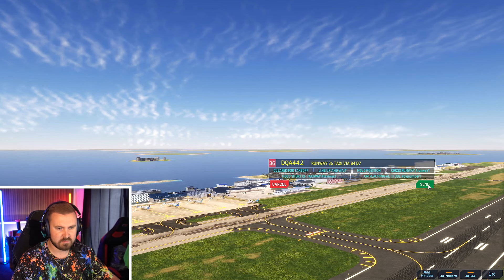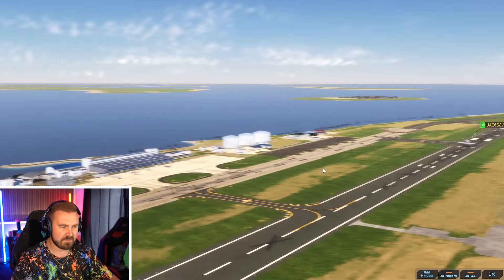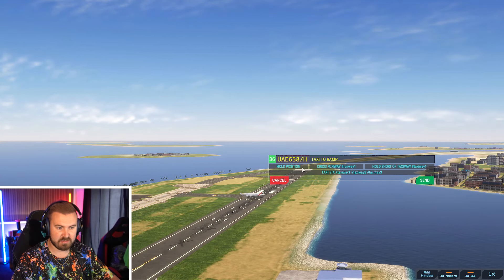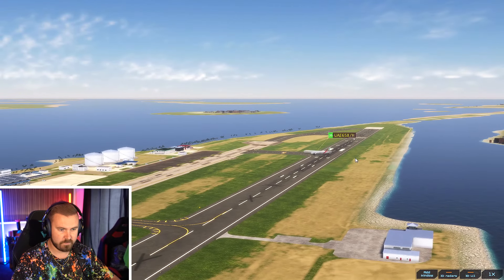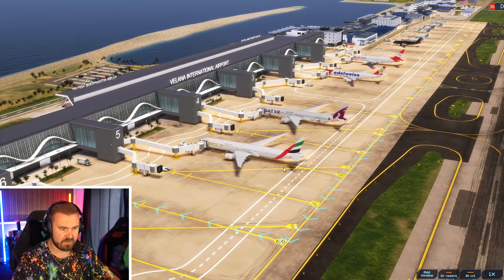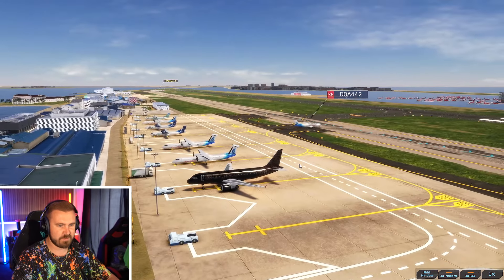Runway 36, taxi via Bravo 4, Delta 7. So that's one thing — if you want them to join the runway at a certain point, you might have to tell them something different, or type it in at that point. I'm not quite sure how that works, but still, that's a tiny detail you can figure out for yourselves. The Emirates 658 Heavy is going to be taxiing all the way down here to the ramp. You can see they've got a very straightforward route, so we'll double-click on them and say taxi to ramp. They're going into this gate here, going just right, then left, then right — actually they're going into the one next to the other Emirates 777. Island Aviation are now taxiing out as well, and they're going to get ready for their departure. This really does help in bigger airports where you don't have to get all of the voice commands out in time — you can just click on the aircraft and it pauses the game on the spot for you.